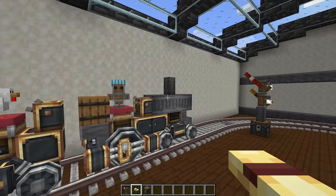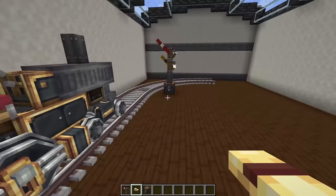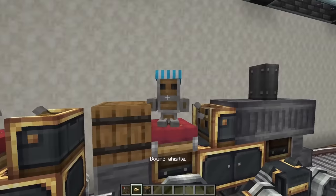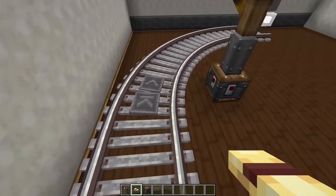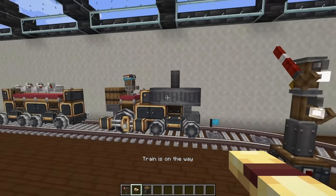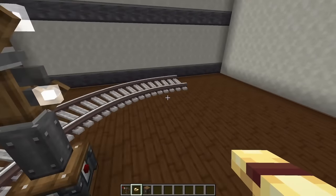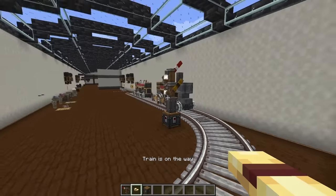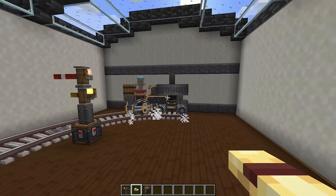Next we're going to take a look at the conductor whistle. What this allows you to do is basically tell a train where to go without using stations. If I right-click on the conductor of my train it'll say 'bound whistle,' and as I go along the track a little arrow will show up. When I click the arrow, a little flag appears and the train will travel to that location. Sadly you can't do this on curves, but if I go all the way to the end I can click there and my train will come all the way to that point.